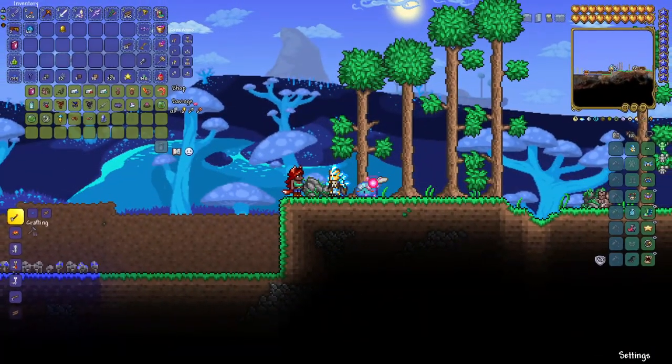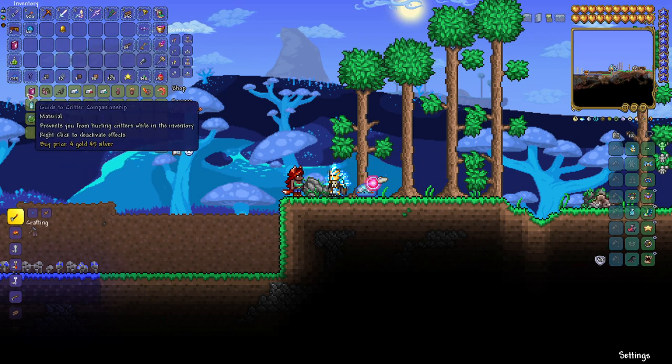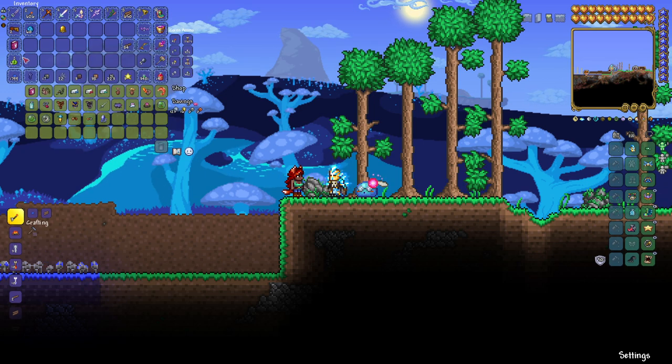So you ready to go? All right, let's check out that recipe. But quickly, before we do, this right here is the Guide to Critter Companionship. It prevents you from hurting critters while in the inventory. So we're going to grab that from the zoologist, put that in our inventory. That way, as we're looking around and trying to wipe out grass blades and stuff like that, we don't accidentally hurt a critter. Am I doing a video on how to harm NPCs and making sure we don't harm critters? Yes, because I'm a monster.